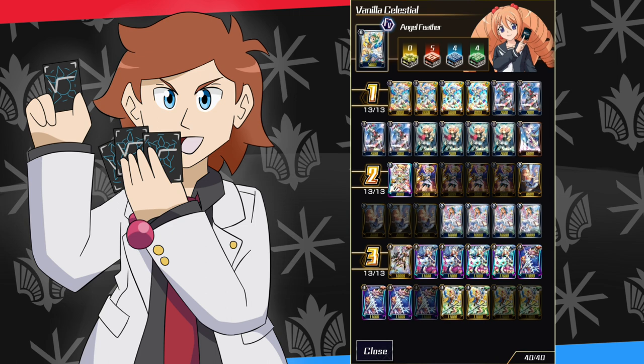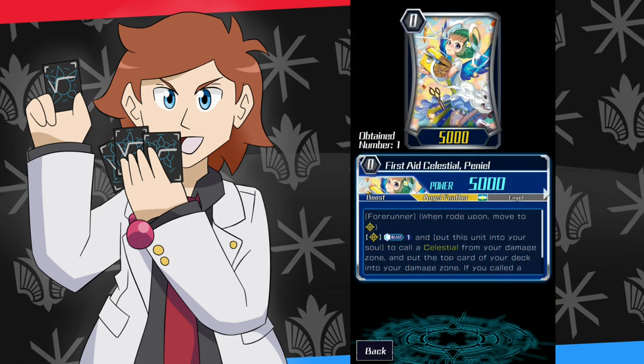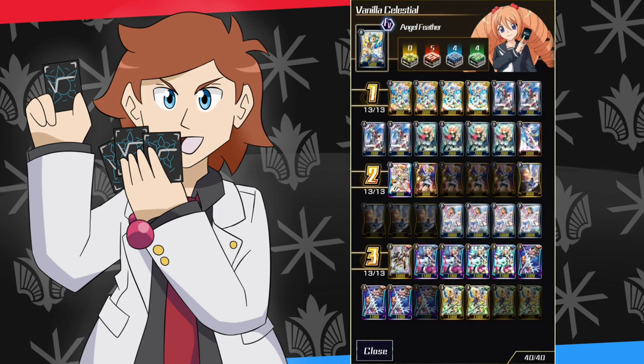I'm not going to justify why certain cards are in here — the justification is they have 'celestial' in the name. There are a couple in here that don't, but for the most part these are going to have 'celestial' in the name, and if there are any cards you're missing I'll recommend cards to switch out. So let's go into the deck. I've gone for Penniel as the starter vanguard mainly because she's a celestial — she allows you to call a celestial from the damage zone and put the top card of your deck into your damage zone.